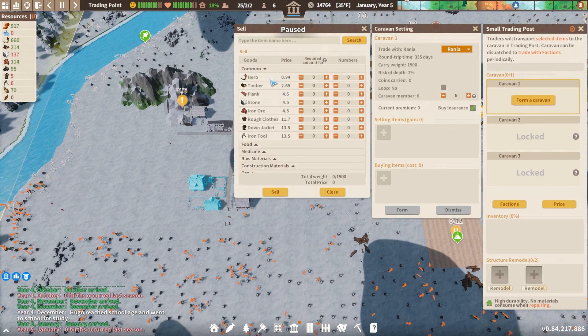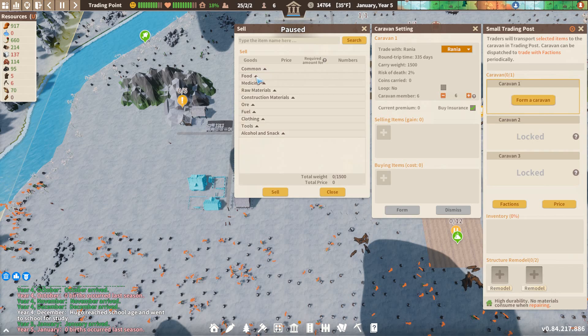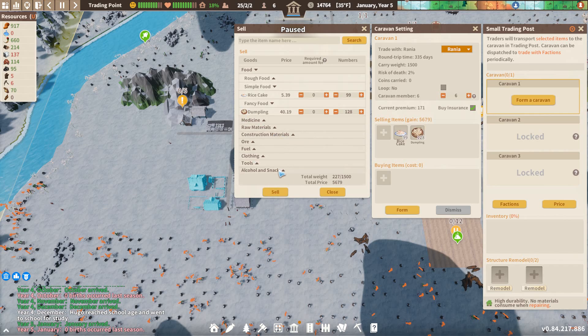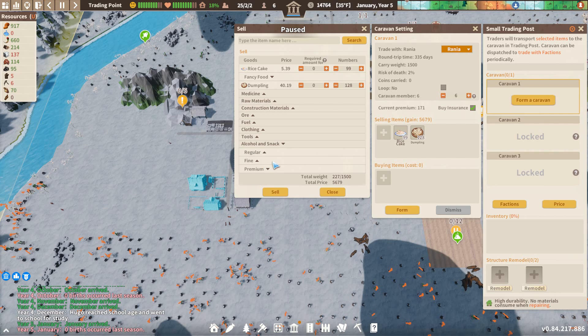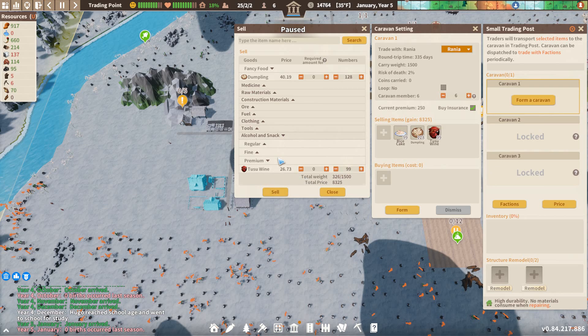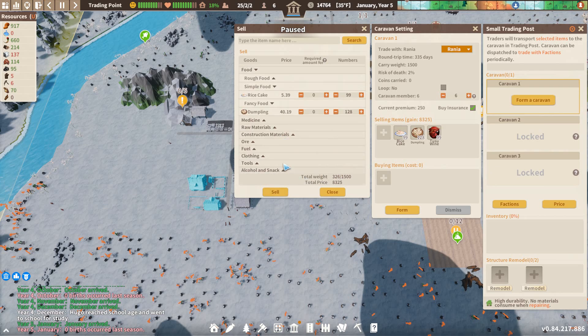What do we have to sell? Do we have any food? Simple food. We have some rice cakes. Sure - rice cakes. Dumplings - we have 128 dumplings. How we got that number, I do not know. Let's sell those. I think we just received some wine - 99. In you go.